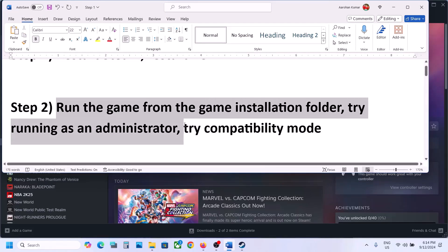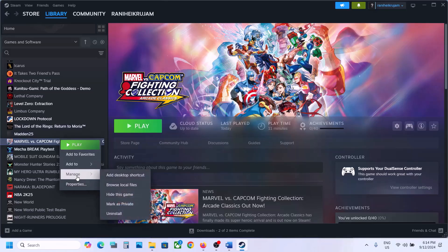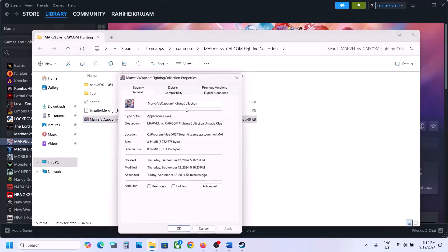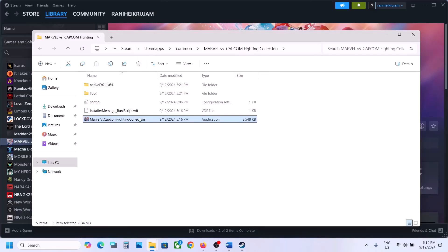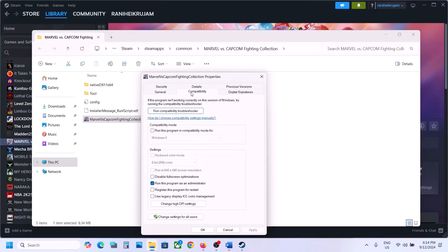The next step is to run the game from the game installation folder. Right-click on the game, select Manage, then click on Browse Local Files. Right-click on the game .exe file, select Properties, go to the Compatibility tab, and put a check on the box which says 'Run this program as an administrator.' Hit Apply, click OK, then double-click to launch the game from here.